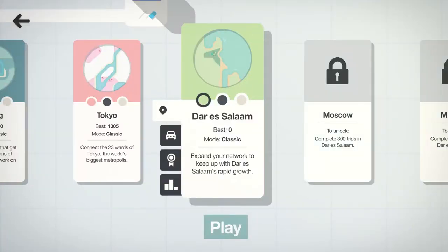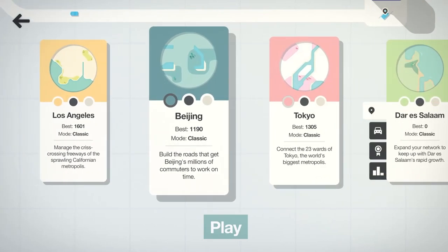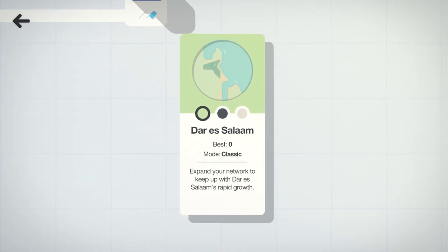Hello everyone and welcome back to Tooth and Scrubs Gaming. Today we're back in Mini Motorways and we're going to be checking out Dar es Salaam. If you've never heard of this city, the other three we've done so far — Tokyo, Beijing, and Los Angeles — are pretty big cities most people have heard of. Dar es Salaam is the capital of Tanzania. I've been to Tanzania, I climbed Mount Kilimanjaro, spent a lot of time in Moshi, but never made my way down to Dar es Salaam. So let's go ahead and hop into the game and expand the network to keep up with the rapid growth of the city.